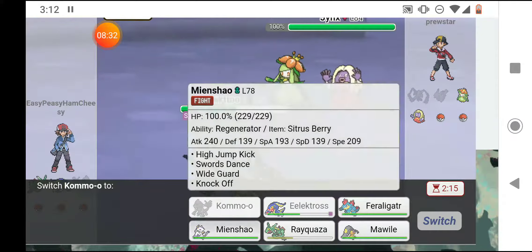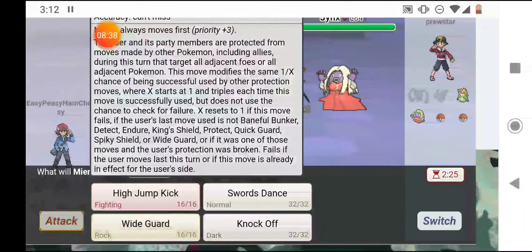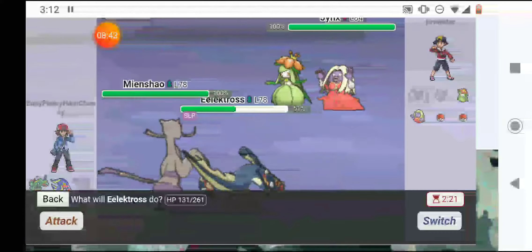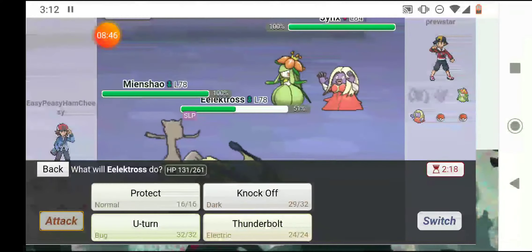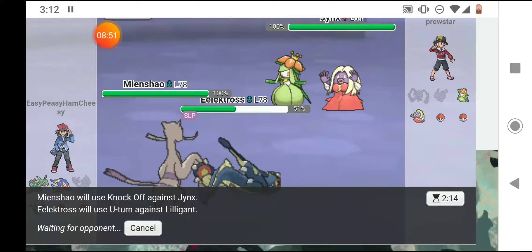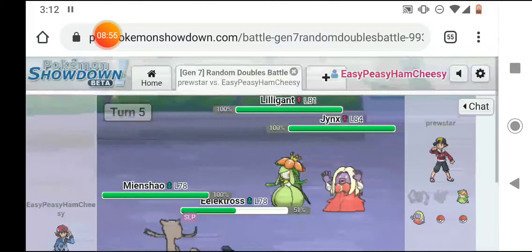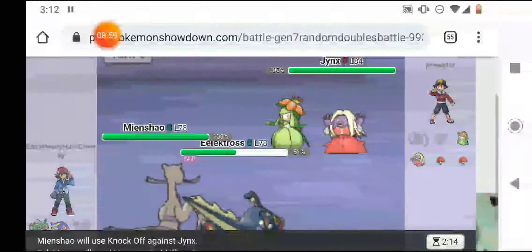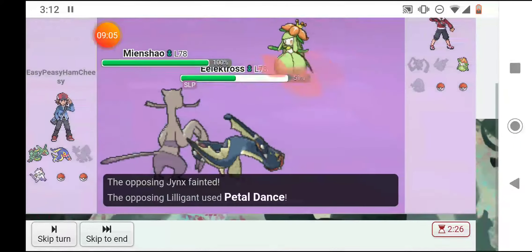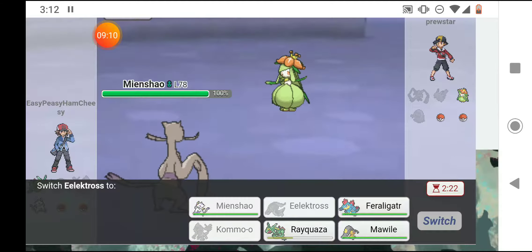I'm going to send out Minccino. I probably shouldn't have done that — do I have Bullet Punch or something to outspeed? No. I'm going to Knock Off Jynx but I probably won't live to do it. I'll use U-turn on Lilligant if I wake up, which I probably won't — so hopefully maybe possibly I'll get that far. I out-sped and one-shot Jynx with a Knock Off! He hit me with Petal Dance and I go down, and Electross went down.